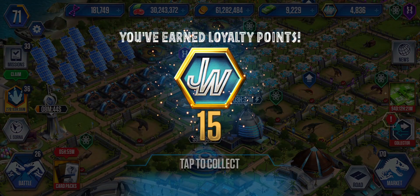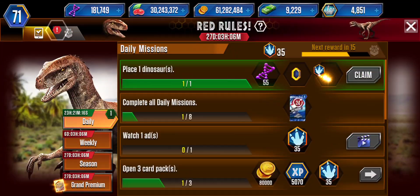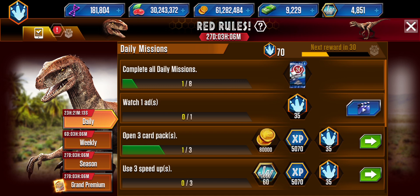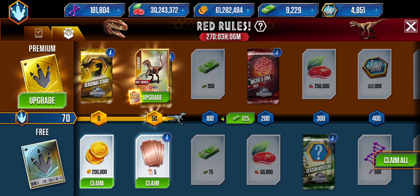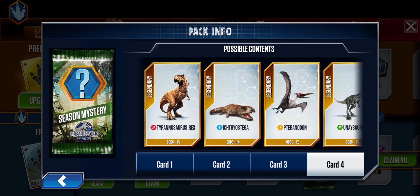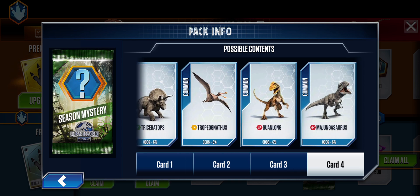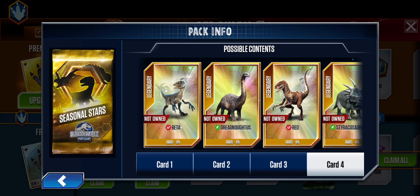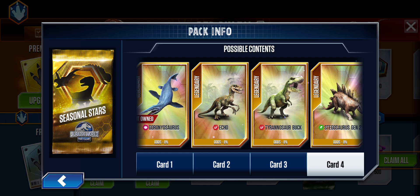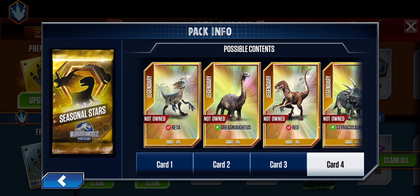Maybe today if I'm getting short on coins, because we're probably going to remain with like 36,000 or 30,000 coins. This is the new pass - the red rules. This has Red, of course. So here is what is in the season mystery pack - very, very nice, a good pack. We got some more legendary creatures in the seasonal start.